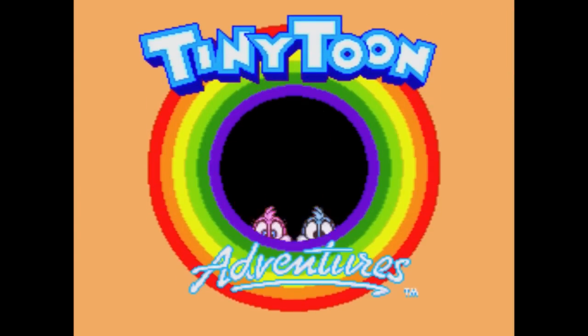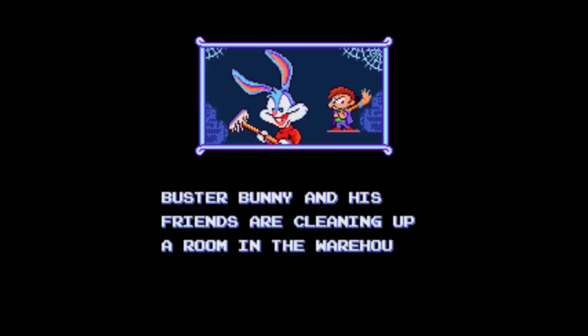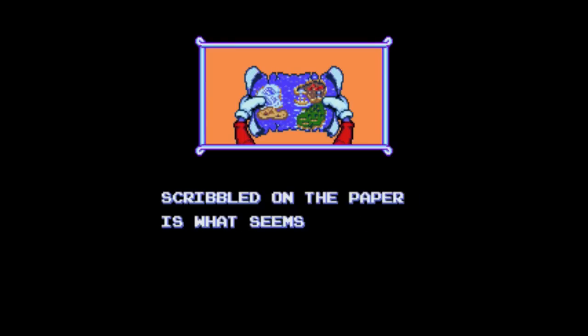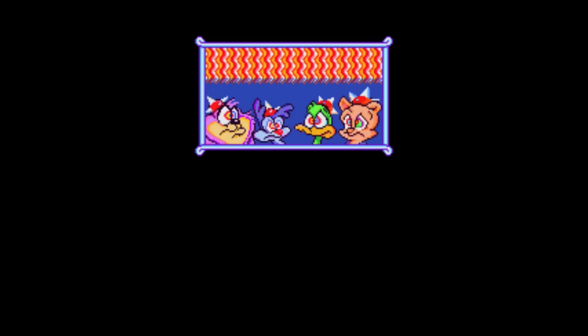Basically, this is a platform game where you play Buster Bunny — the blue bunny on the right, if you didn't know. The story is that the Tiny Toons are cleaning up a room in the warehouse of the Loon University, and they come across an old treasure map. The nasty Montana Max, being greedy, snatches it off them and gets Dr. Gene Splicer to hypnotise all your friends. It's up to Buster Bunny to go out and rescue his friends and also hunt for the treasure. The full title of this is Tiny Toon Adventures: Buster's Hidden Treasure — I should have mentioned that beforehand.